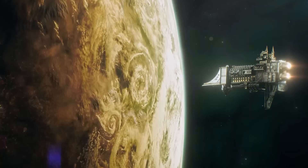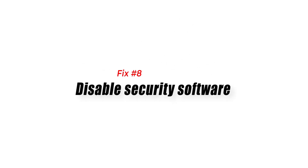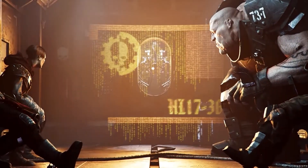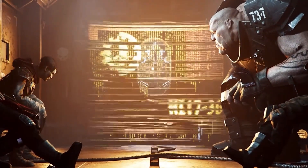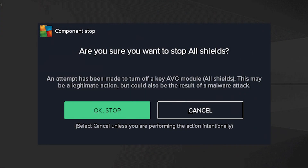Next, disable security software. For some people, their antivirus or security software can create conflicts with their games. This can occur if the security software is not updated or its settings are set to strict or restrictive mode. Try disabling any antivirus or anti-malware software to check if it's interfering with your game. Be sure to turn it back on after troubleshooting to keep your computer safe.